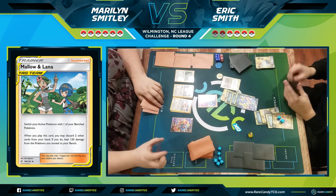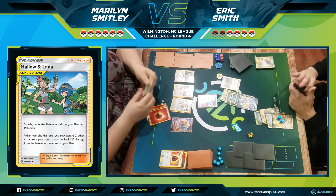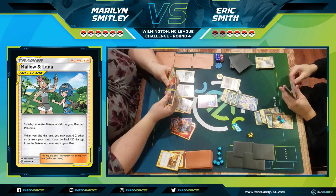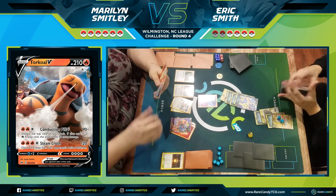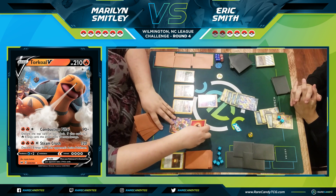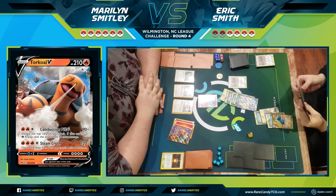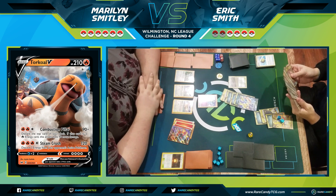Marilyn finally finds a Welder with a Fire Crystal to go with it, but unfortunately for her she has Giraffrig in the active. She attaches two Fire Energy and draws three with Welder, then attaches another from turn and finds a Switch. I think she needs to save her attacks for when she can remove energy and make it harder for me to counter-attack. I get down Chaotic Swell to ensure her Giant Hearths can't come into play, then go for a Quick Ball.